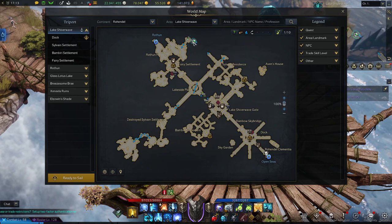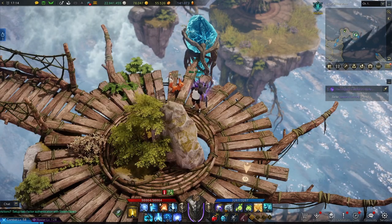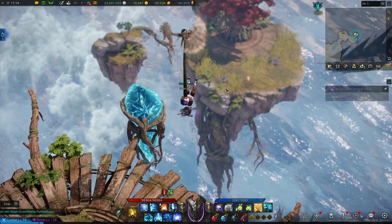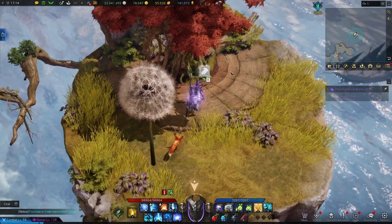A tiny bit more to the right of those two items you'll find this Fairy NPC. If you have at least 250 courage you'll be able to walk behind her and you'll find an option that'll let you climb down if you click it. You will descend on a dandelion down to this lower level where you can pick up a solitary seed.